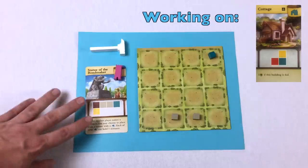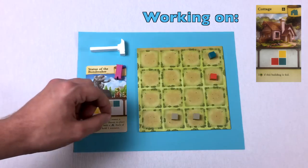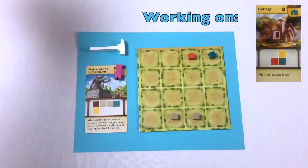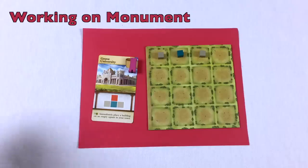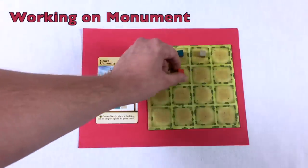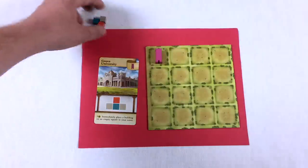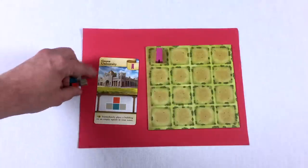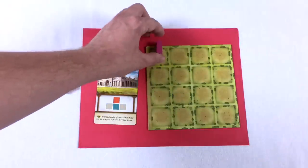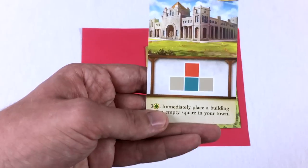Blue calls out red, which is great news for the red player — it completes their monument configuration. Red clears those cubes off and builds their monument on the board — worth three points at end of game. The monument card says: immediately place a building on an empty square in your town. Red chooses to grab a factory since it's hard to build with five cubes and getting it early is better.